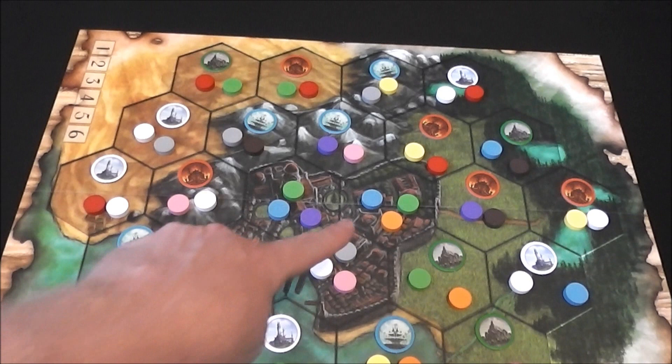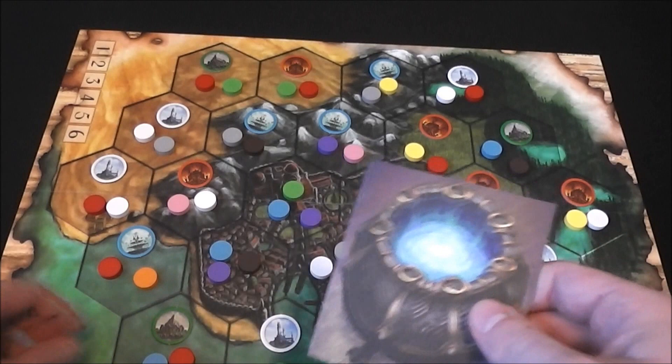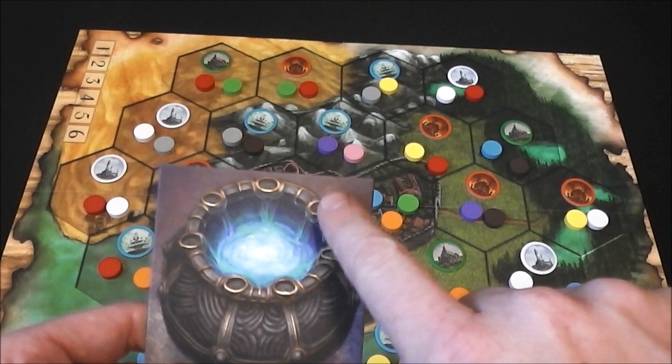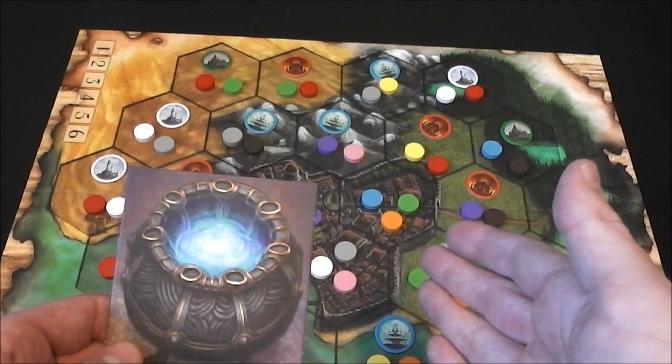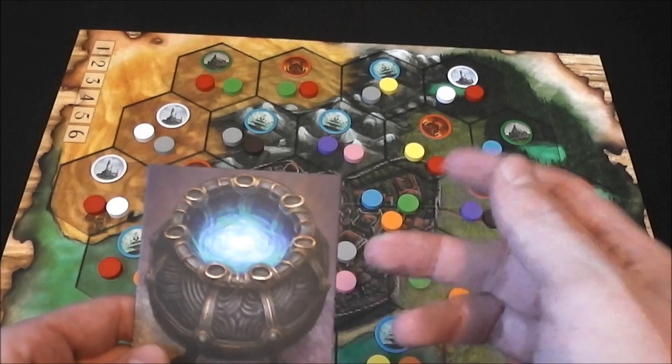Now that we've set the ingredient tokens out, you can notice there are three in each of the city hexes and only two in the non-city hexes. Players are trying to collect these ingredient tokens and put them on their cauldron. For a three or four player game, you're trying to collect all eight or get seven different ones. If you have seven different colors, you immediately win; otherwise, if you get eight total, you win. That amount goes down based on number of players.